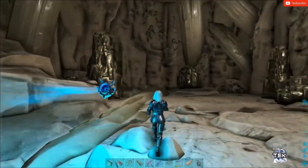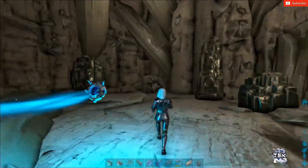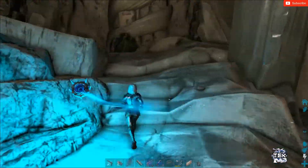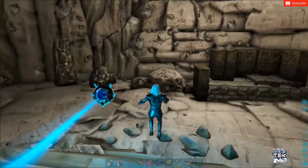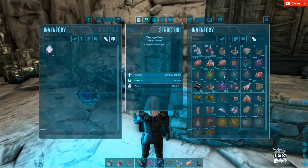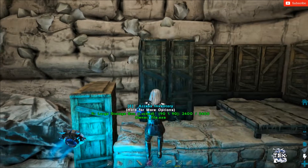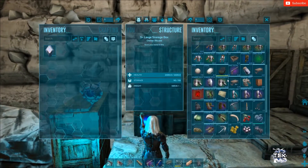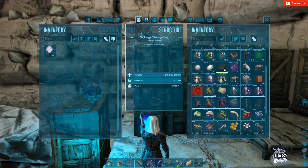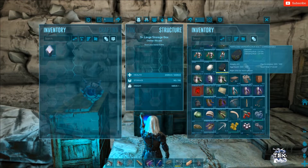I'm gonna get the stuff out of these boxes and kind of lay out the foundation of the base. Once I get it all set back up, we'll cut back into it. I've got a couple babies that I'm gonna raise. I've got some Dionicus. Max level on the server is 180, so that's why you see like 114 on that egg.